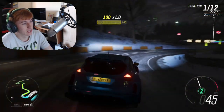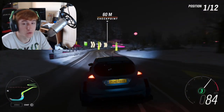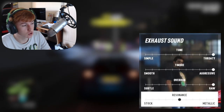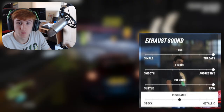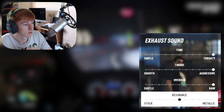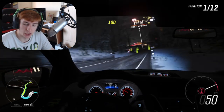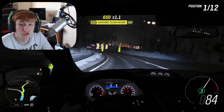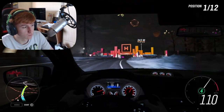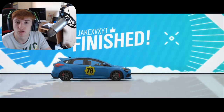We're also getting exhaust sound tuning. Not only can we change the exhaust tips and style, but we can now also change and style the sound of the exhaust. You can change the tone from simple to throaty, the timber from smooth to aggressive, the overrun from subtle to raw, or the resonance from stock to metallic. As you're adjusting this you can preview the exhaust sound by tapping the accelerator button. Combined with engine swaps, the customisation is going to be unreal.